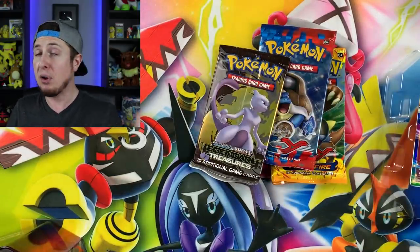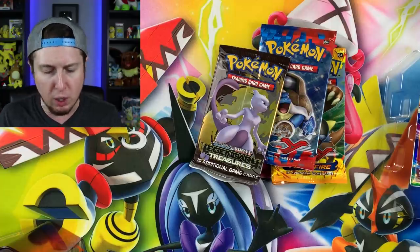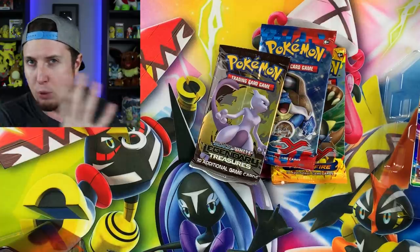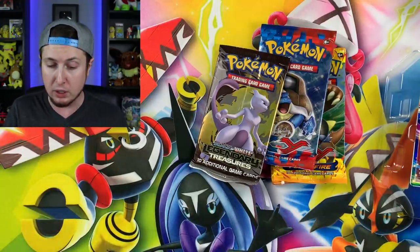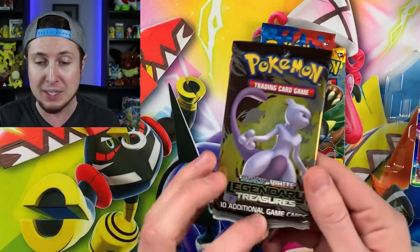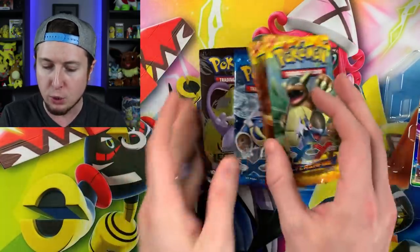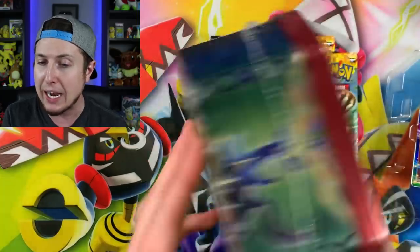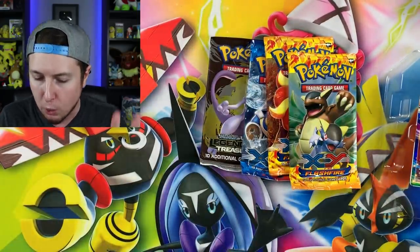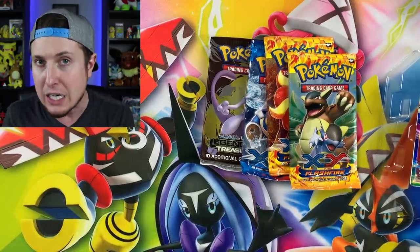Now I thought Plasma Blast was supposed to be in these, but I think there's actually two different versions — one that has Plasma Blast and one that doesn't. But either way, this one has Legendary Treasures which I'm super, super excited about, because we have not opened up some Legendary Treasures here on the channel in, what, years? It feels like. There could be a Plasma Blast in this one — I don't know. Like I said, I believe there's two different versions. So let's go ahead and open up these booster packs, and then we'll get to that tin right there.